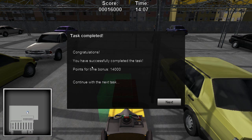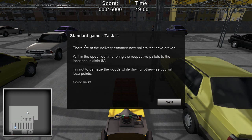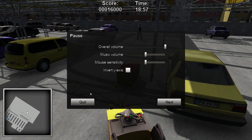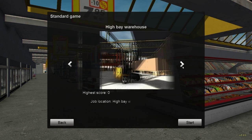Congratulations - you have successfully completed the task. Points for time bonus is 14,000. You have unlocked the High Bay Warehouse section. There are, at the delivery entrance, new pallets that have arrived. Within the specified time, bring the respective pallets to the locations. We can't really damage stuff.